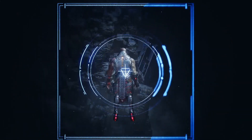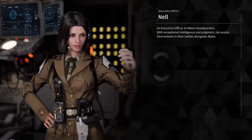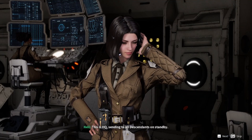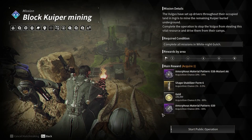In order to unlock the new Inversion Reinforcement system, you must first complete a quick questline that's unlocked after finishing the game's main story. This questline starts off with a mission called Mysterious Phenomena and lays out the lore of the entire Inversion Reinforcement system. You must first complete Wave 6 of White Knight Gulch's special operation, Block Kuiper Mining.